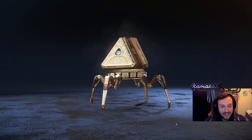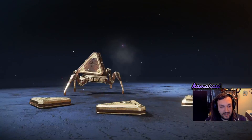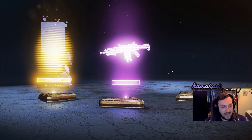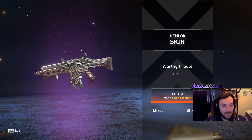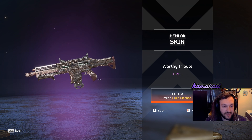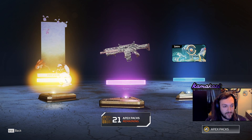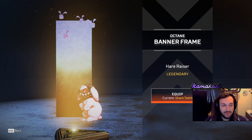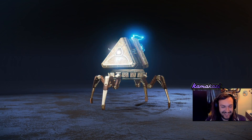Next pack. So we got the Hemlock skin. Not bad. It's a good skin. Pretty neat. And then we got this legendary banner for Octane. Now we know the lore on that one. That's a good banner to have. It's so ridiculous.